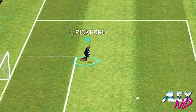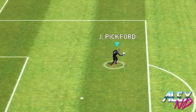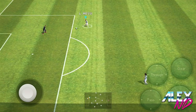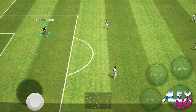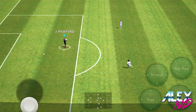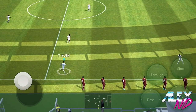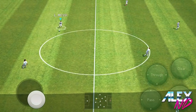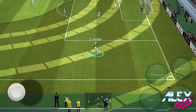The goalkeeper hesitates and drops down for a second. It seems the opponent doesn't always react to it, but it's fun to know there's a skill move for the goalkeeper too. One more time: you're about to clear it, then swipe down. The goalkeeper can only hold the ball for so long, but I managed to do it twice — it's a nice little trick.